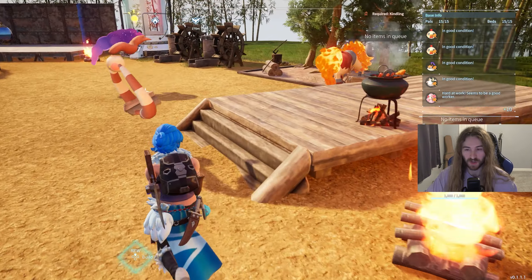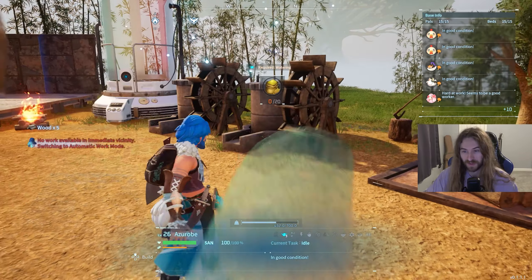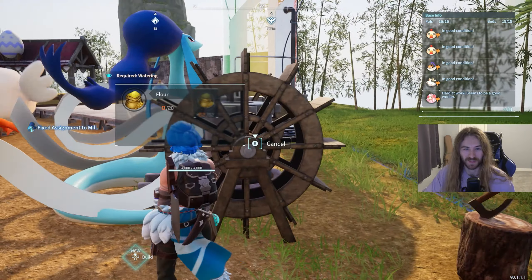Once the wheat grows, you put it inside this mill right here — that turns it into flour. We'll go ahead and make 20 of those. The pal here has a level three watering skill, so it's pretty good. That's how you get flour.